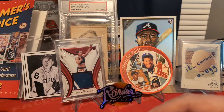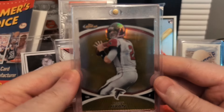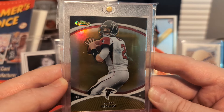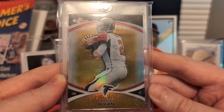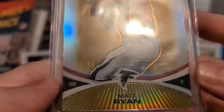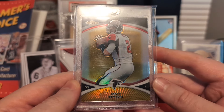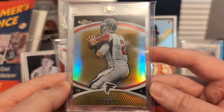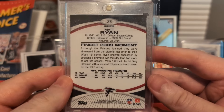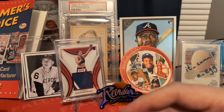And last one. 2010 Finest Gold Refractor. Come on baby — this one pops, man. Freaking pops. I'd like to grade this at some point. The numbering on this is really kind of faded almost, and this camera's not going to cooperate, but it's just weird. 15 of 50. Beautiful card, though. I'm happy to add that to the Matty Ice collection. Love it. There's the back. Yeah, I'm just pumped to be able to find these golds and some red prisms and different things like that.